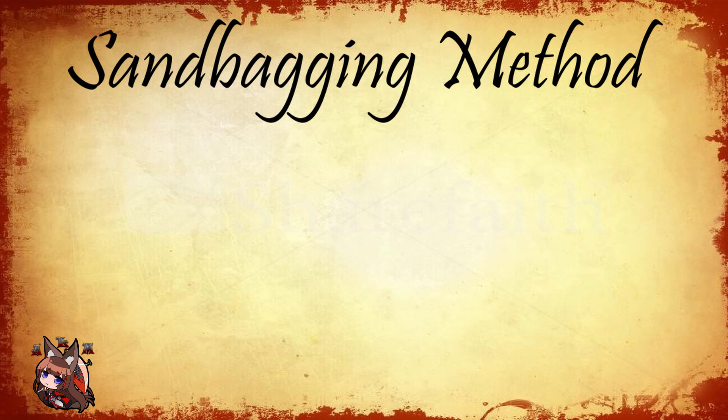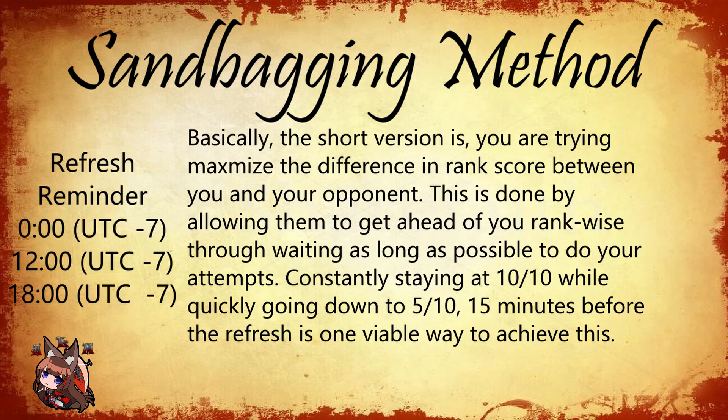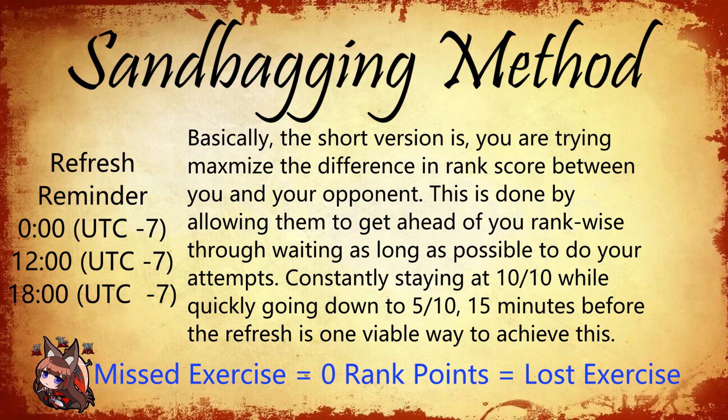In about five hours and 45 minutes — right before you would go over the cap — you do five exercises to go back down to five, then get five more to reach 10 again. You'll continuously do five exercises 15 minutes before every reset that would take you from 10 to 15, so you go from five to ten instead. Going over cap or not playing your five exercises is equivalent to five losses.